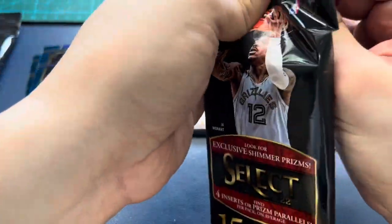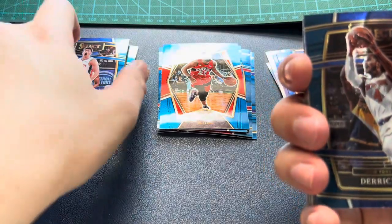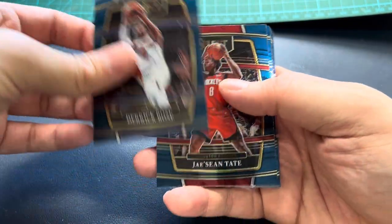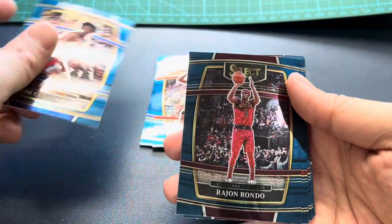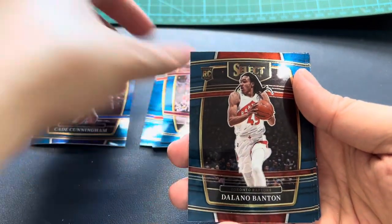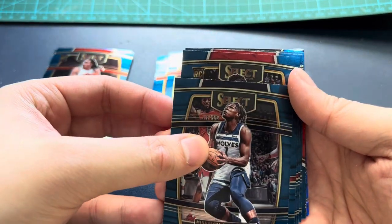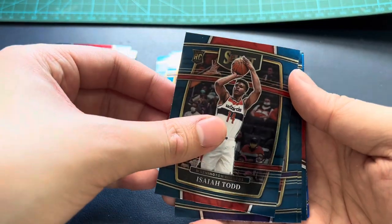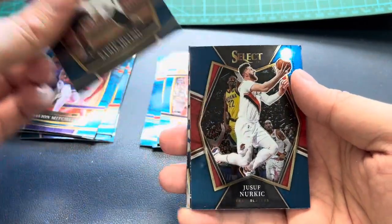Next pack. D-Rose base, Jishaun Tate, Kane RC base, Vernon Rondo, Banton RC, Ant-Man base, Jalen Green RC, Sain Thud RC, Avion Mitchell RC — wow, a lot of RCs! Kyrie base, Nneka Ogwumike Premier base.